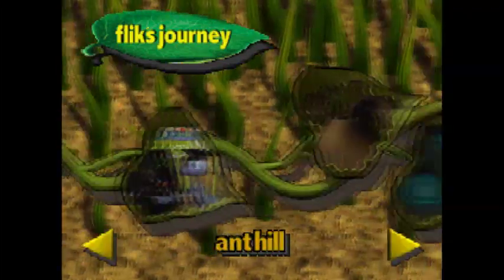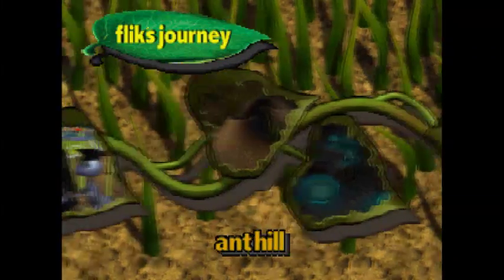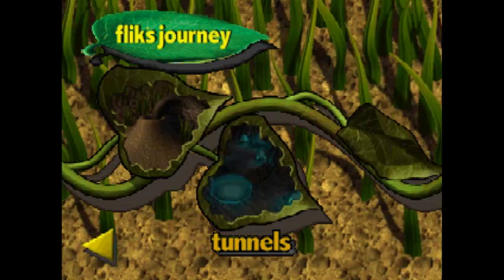Hello everyone, praise be to God, and welcome back to the Bug's Life Action Game. So, we beat the Ant Hill last time, now we're going into the tunnels, because this is apparently what happens in the movie. Flick enters the Ant Hill, and then he has to race through the tunnels to get to the Council Chamber.